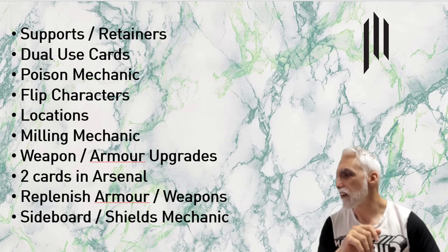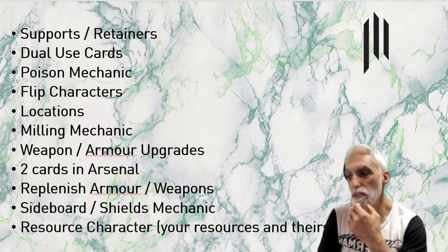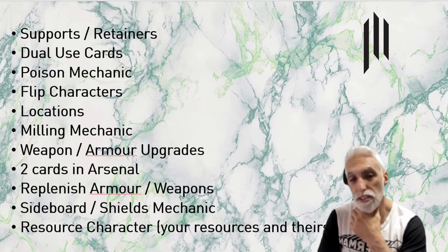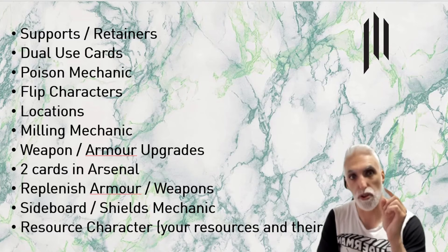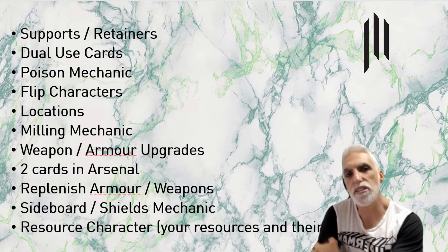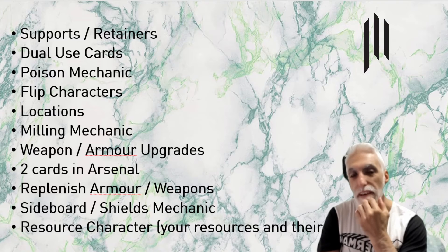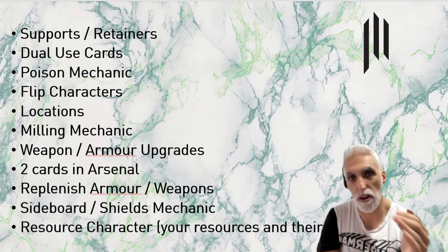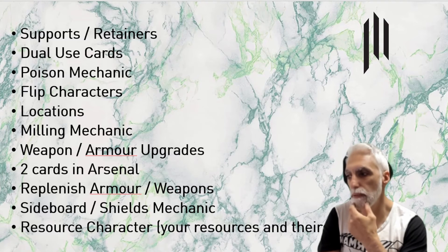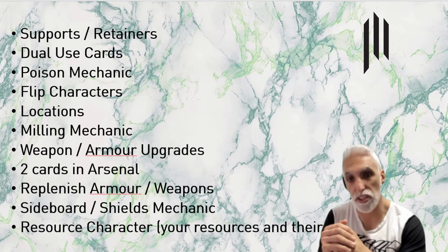Mechanic eleven: resource character. A character that makes more effective use of resources and affects yours. Imagine a character not powerful in the cards they play but able to get an extra resource while lowering your ability to play resources — maybe your one-pitch cards can't be played as a resource. How impactful would that be? All those red-liner decks would be crushed, forcing players to play various colors throughout their decks rather than just redlining.